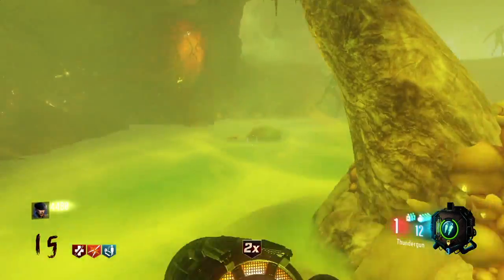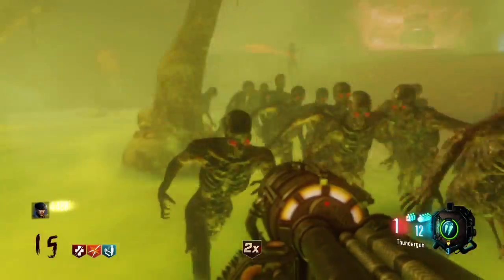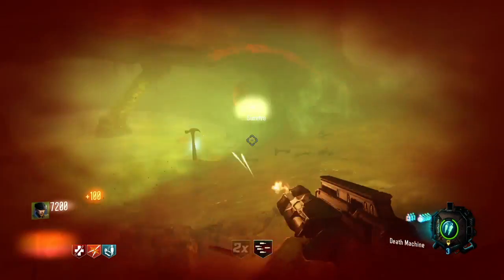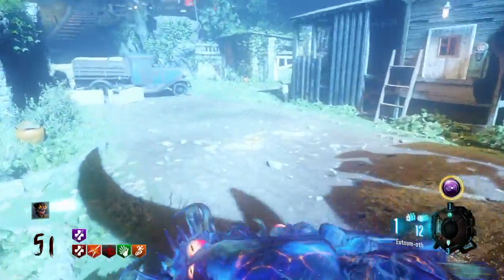It's somewhere around 100 to 150 kills that you need to get with the little Arnies — it may actually be less than that, I'm not entirely sure. All I know is that I just played a couple rounds killing zombies. So just play out a couple rounds, use your little Arnies every so often and let them kill the zombies. It's super easy to get 100 kills with them if that's the requirement.